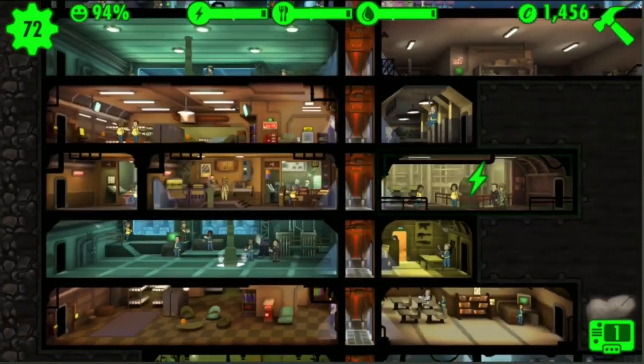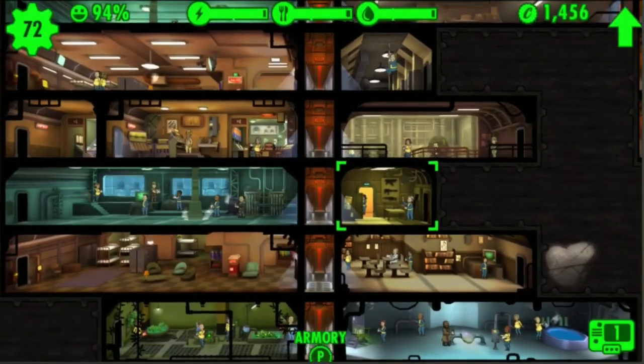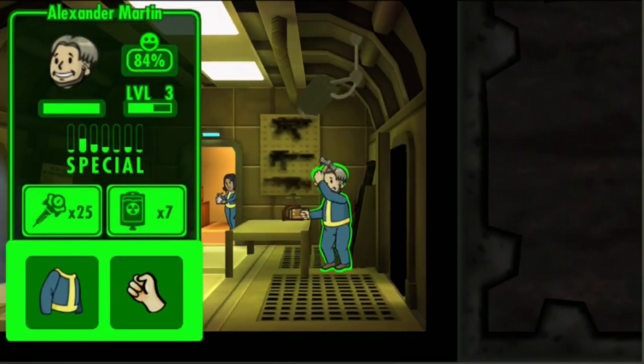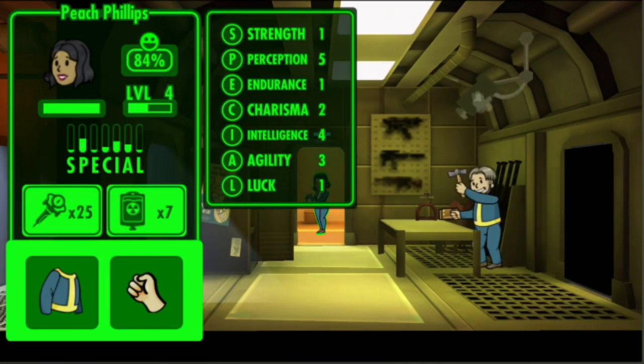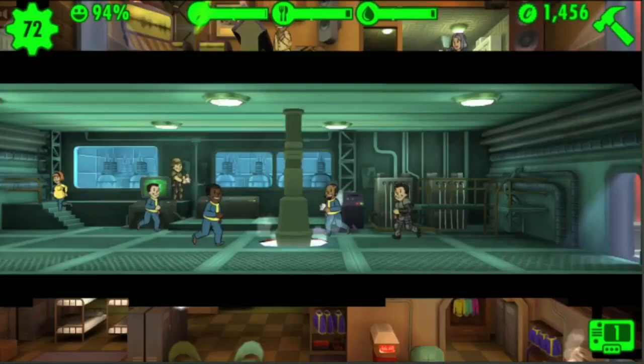I've got about 5 or 6 people from the radio tower so far, so it's pretty good. I have 72 people in the vault as you can see up top. This is the armory — it's for training perception. I have Alexander here on 5 perception, and Peach Phillips on 5 as well. Over here is another generator for power.